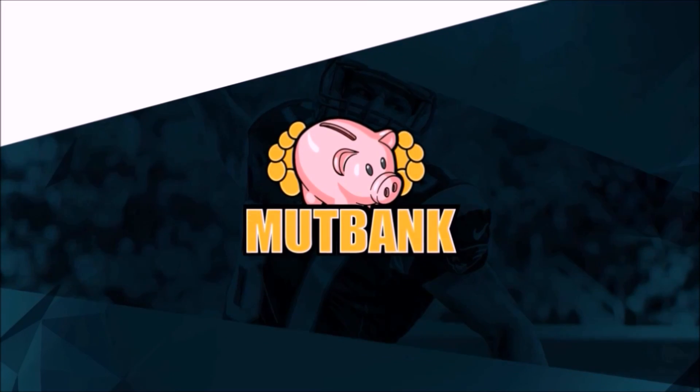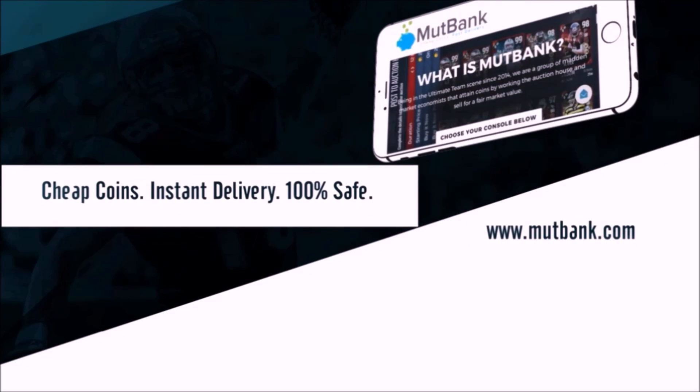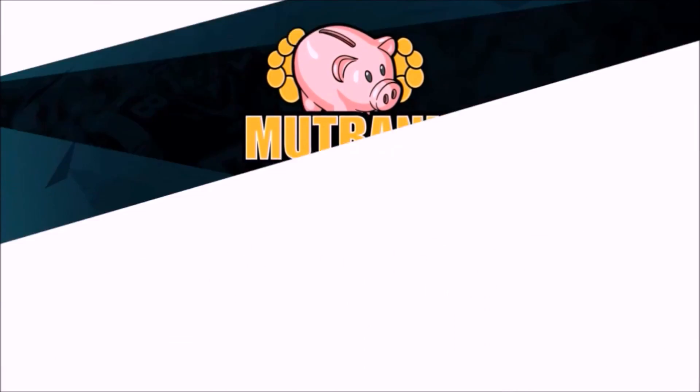For the cheapest Madden 18 Ultimate Team coins, head on over to MuffBank.com. Build that God Squad you've always wanted - use code Xerxia at checkout for a 10% discount on your order.